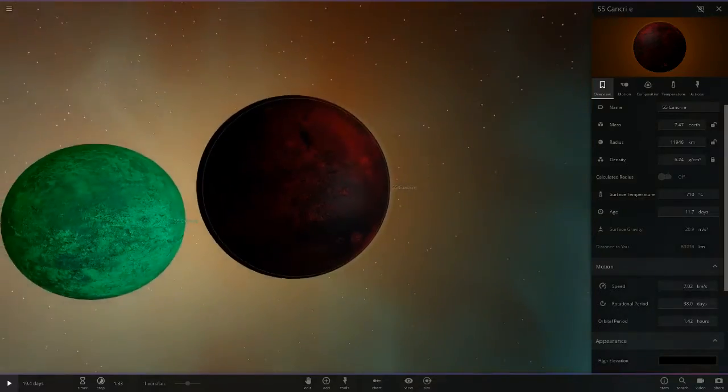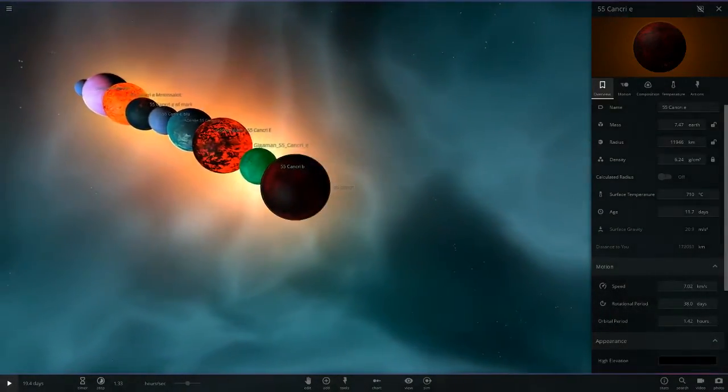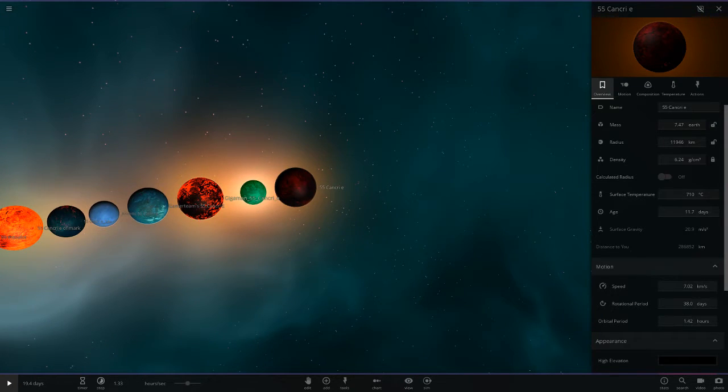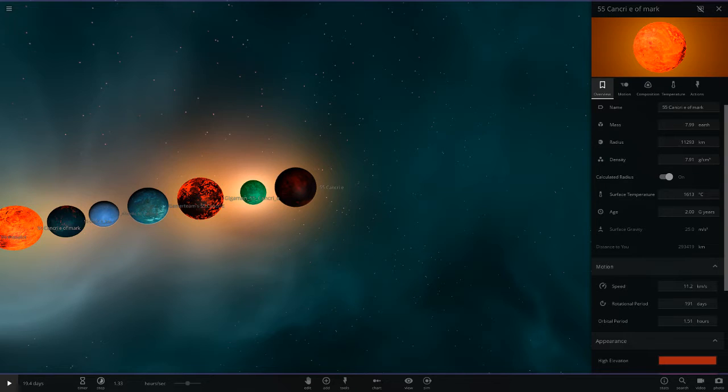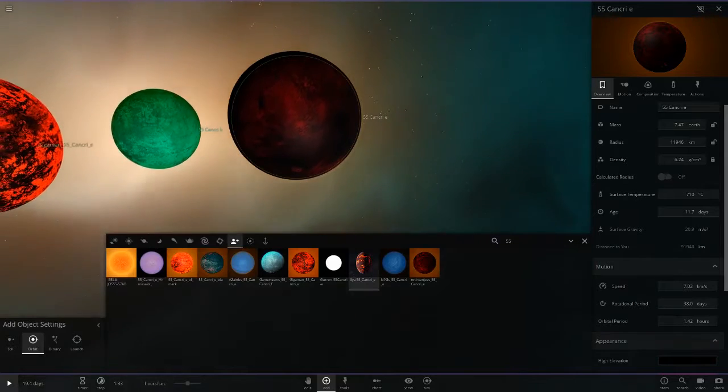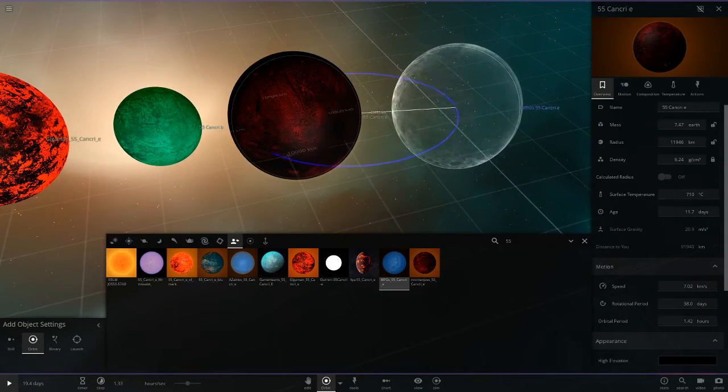Next up we've got Lyra's one. He's gone with a dark red and black theme. So we've got sort of two themes going on with these objects — we've got the bluish colours that are a colder temperature, and then we've got the black and red ones which are a lot higher temperature, like this one, and Gigaman's one.